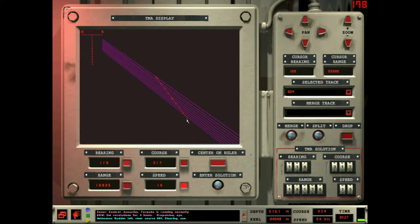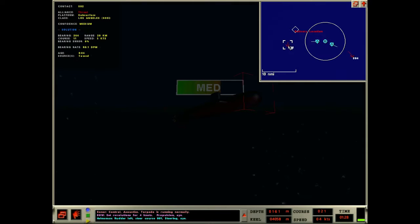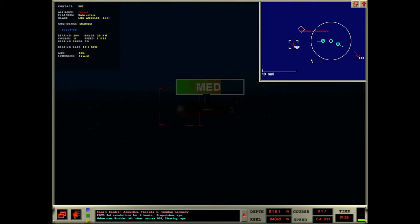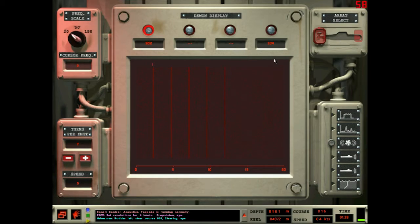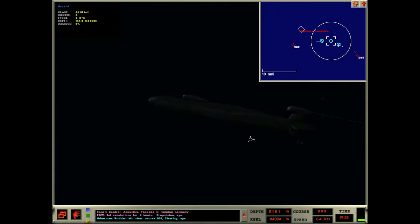I might bring this in a little bit, but not too much adjustment. Sierra 2 I'm stone cold about — that's a pretty solid solution, easily plus or minus a nautical mile, and probably tighter than that. I have his speed locked down so I know what he's doing pretty well. Now we're just playing the waiting game.